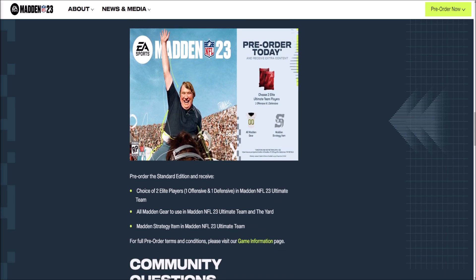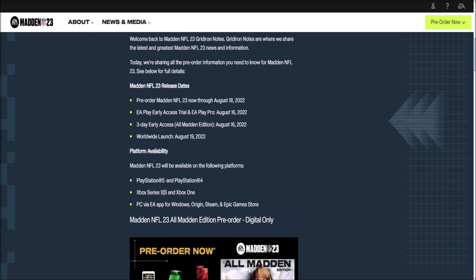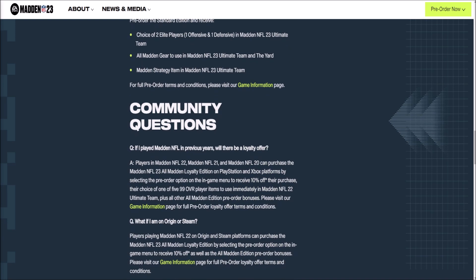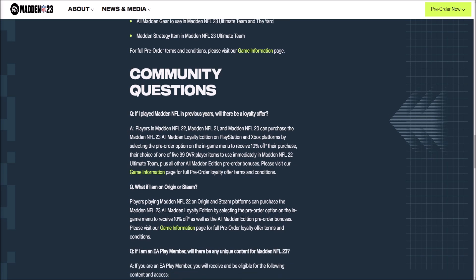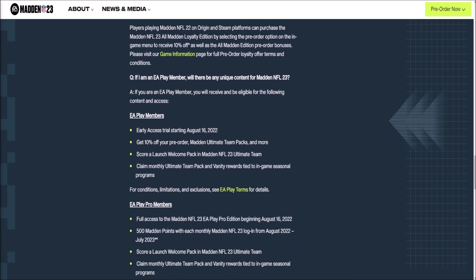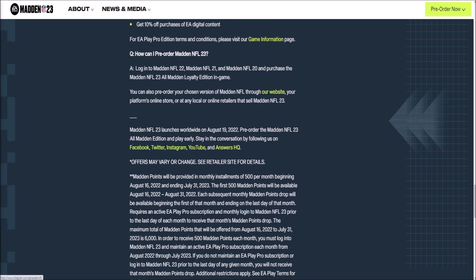It looks like there are just two editions — standard and All Madden — with no third version, though I'll look into that. For the loyalty offer: players from Madden 22, 21, and 20 can purchase the Madden 23 All Madden Loyalty Edition on Xbox and PlayStation by selecting pre-order in-game to receive 10% off and their choice of 105 to 99 overalls in Madden 22. EA Play members get their monthly pack, 10% off their pre-order, Ultimate Team packs, and more, with EA Play Pro members getting additional content.